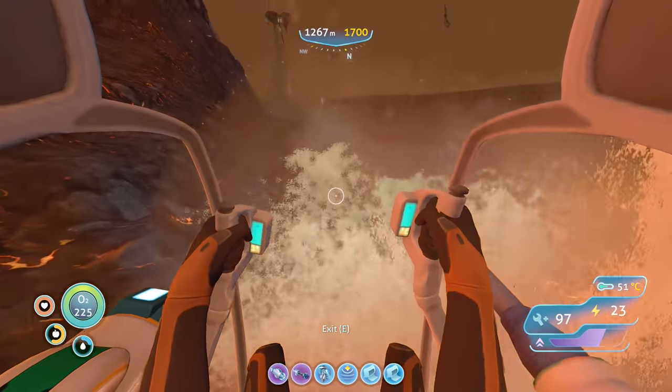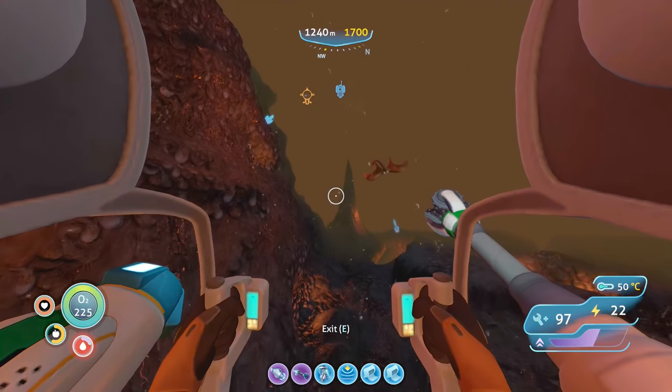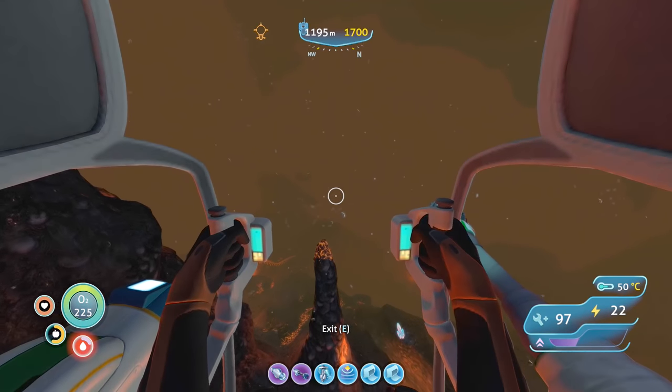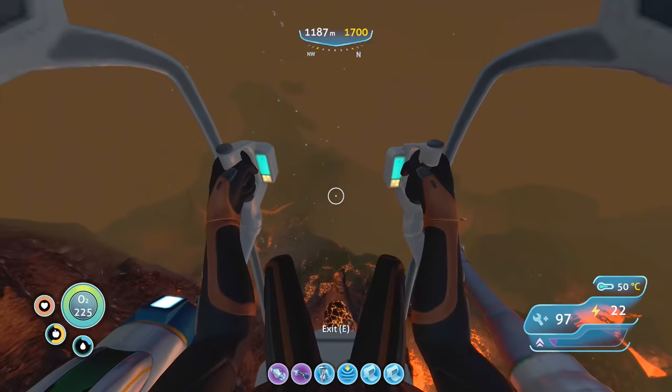Hold on — what's this? Is this diamond? No, that is lead. I do not need that right now. We need nickel and diamond to make the other tablets. I think up there is the general direction of our Cyclops — I'm just going to head this way.